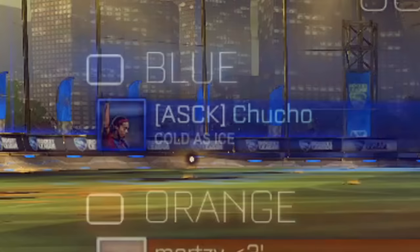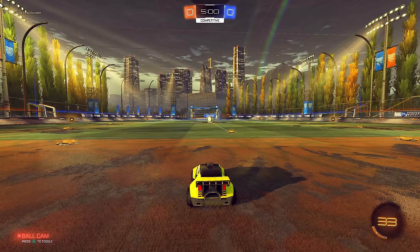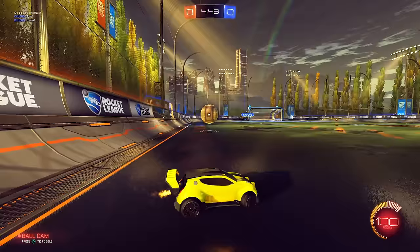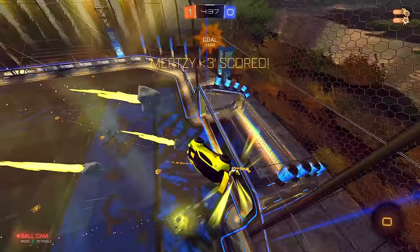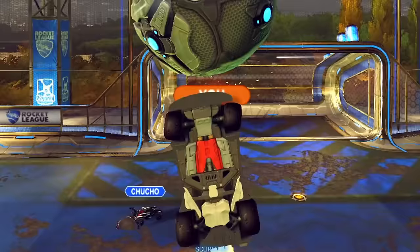We're in Beckwith Park playing against Nkukko - cold as ice. Let's see if you're cold as ice. We have the good side with the yellow car. Good kickoff - oh, he just went for that? Not in though. He's just waiting, so let's just take this one up. Oh, that was a good goal - that was a very good goal. See, this is what I mean - this car is so good, it is so underrated.